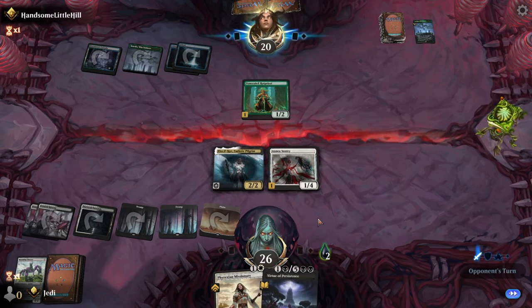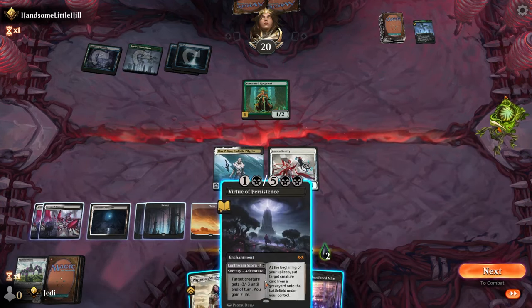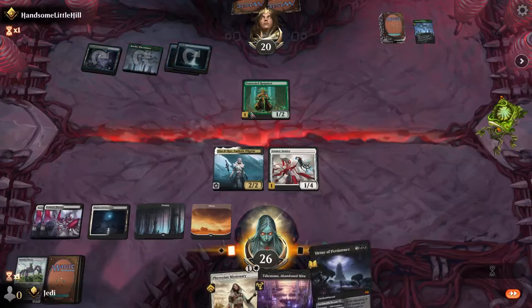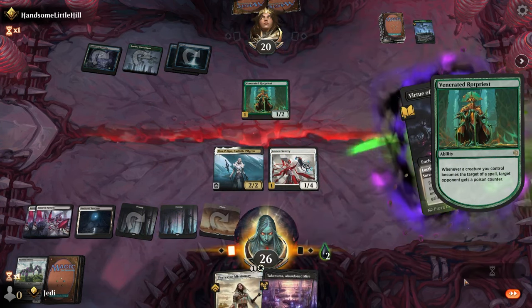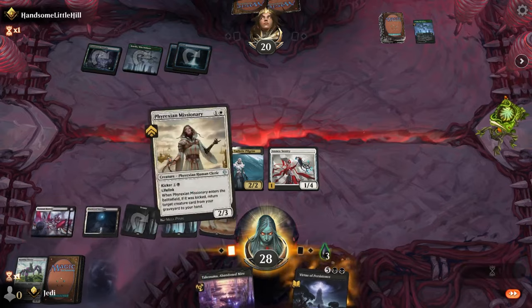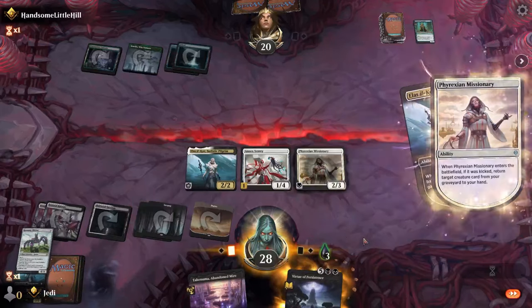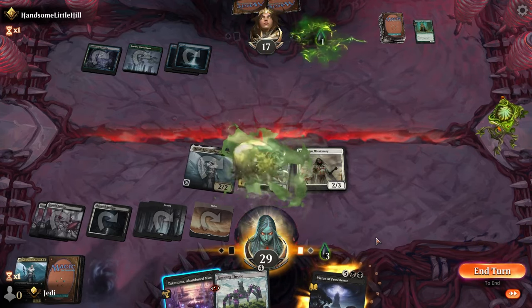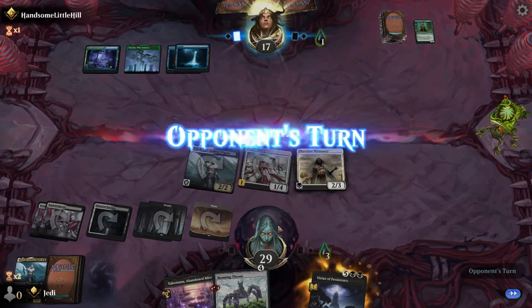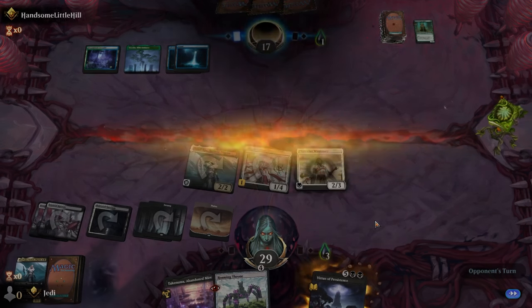Let's see if we get the land or not. This is looking pretty good — we did get the land, and we can also get it back this way. Kill that, take the poison, then play Missionary. Play Missionary, get our Roaming Throne back. And then hold on to this — we'll wait. It doesn't cost us anything to wait. Now that we got it back — excellent, nice, nice.